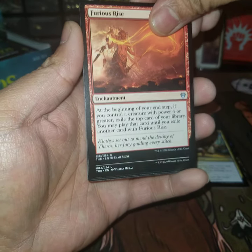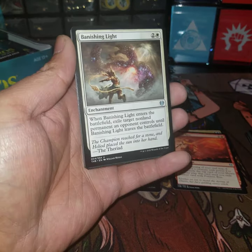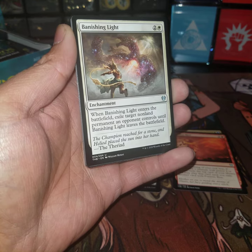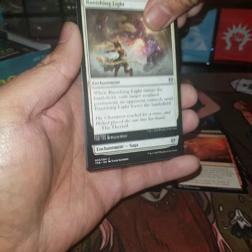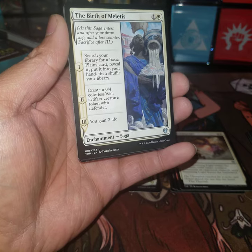This seems like a really good card. Banishing Light, three-drop white enchantment — when it enters the battlefield, exile target non-land permanent an opponent controls until this card leaves the battlefield. And we've got Birth of Meletis, we've seen this one.